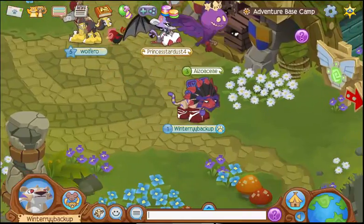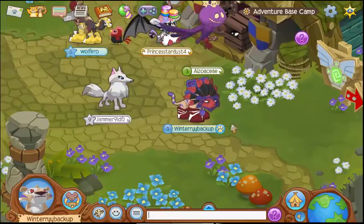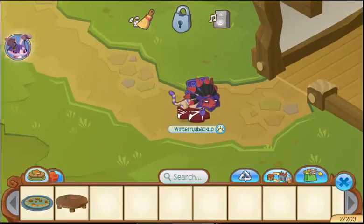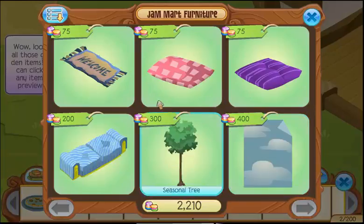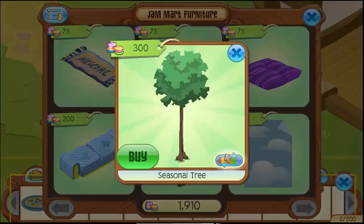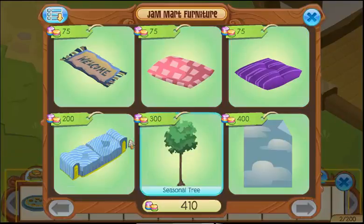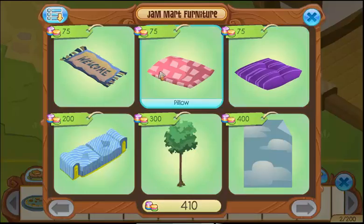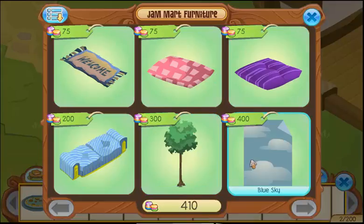As a non-member you can save your rares and gems up for when you're a member. And you can actually decorate your den very nicely. I actually have never decorated my den, so I'm just gonna buy a single Seasonal Tree because I'm cool. And these mats are basically beta. Okay, so I guess just the welcome mat.